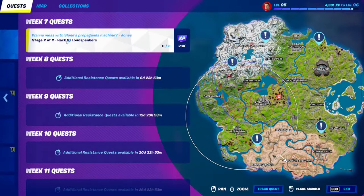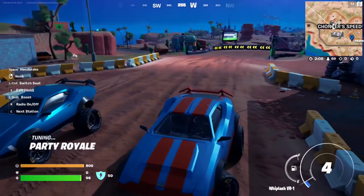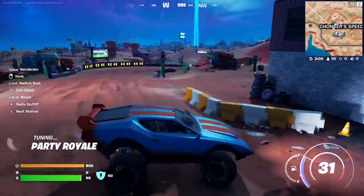For stage 2 of this week 7 resistance quest, we have to hack IO loudspeakers. We need to hack 3 of them. There are 5 all around the map. We're going to use these cars to get to all 3 locations.